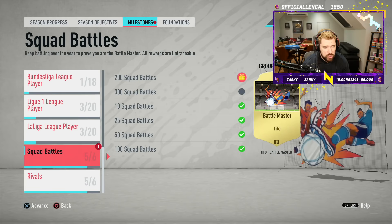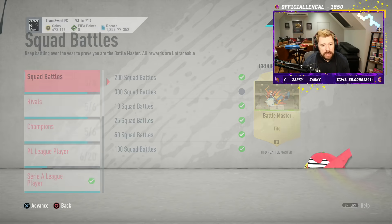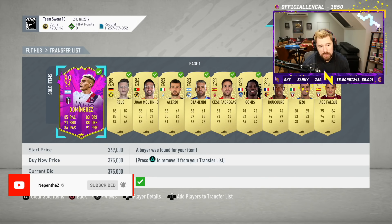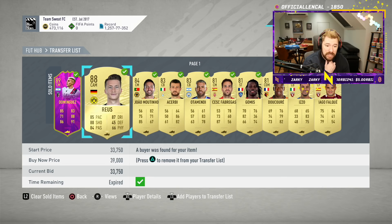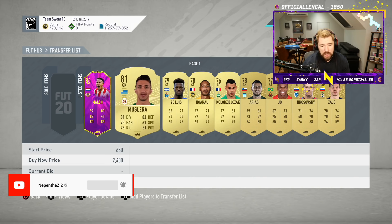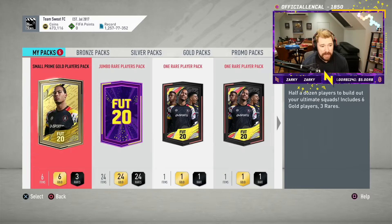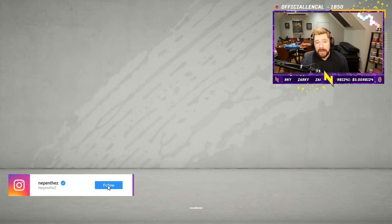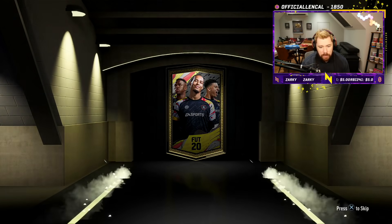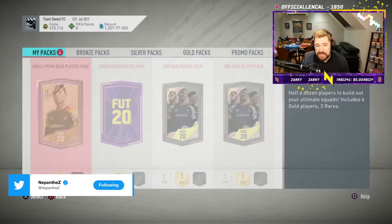That leaves us with the milestone pack for 200 squad battles wins — the 100k pack. Now of course it's untradeable, but there are future stars here. One of our future stars sold — Dominguez — and that Roys we packed in yesterday's video sold too, along with a bunch of other stuff. Still trying to sell Malen, he hasn't gone yet. We're almost up to 500,000 coins. We've got five packs: a small prime, three one-rare player packs which have been quite good — we got a lot of 84s and 85s — no board out of this one, but it all helps since it's all free.